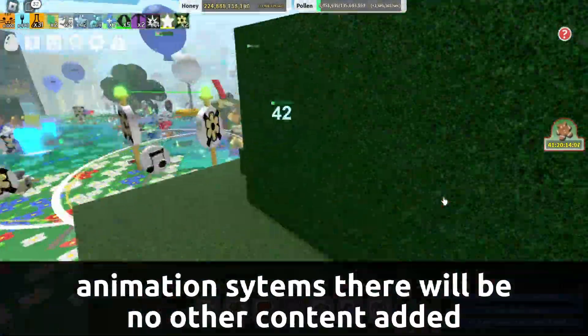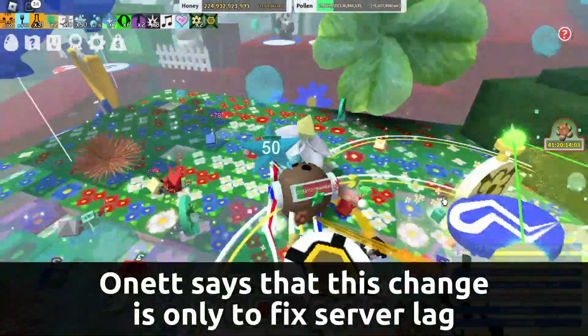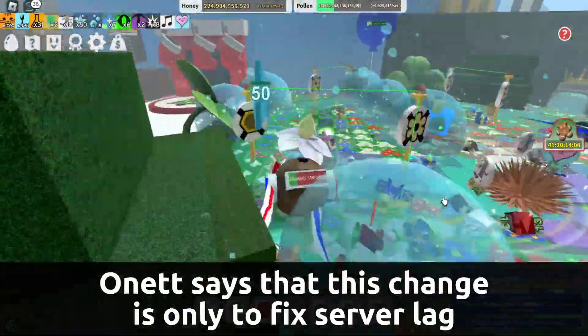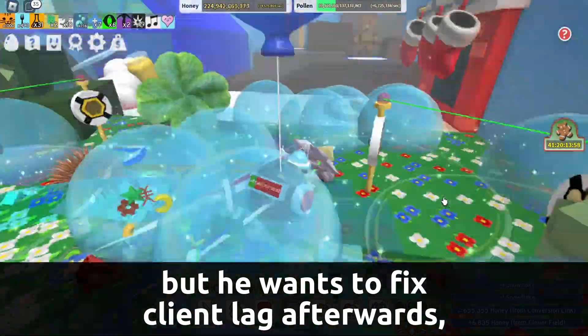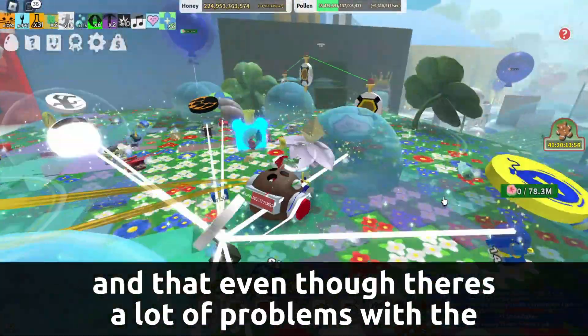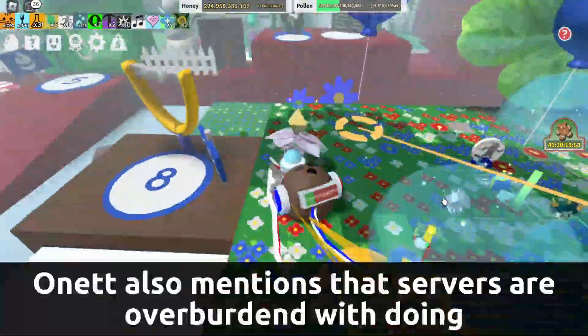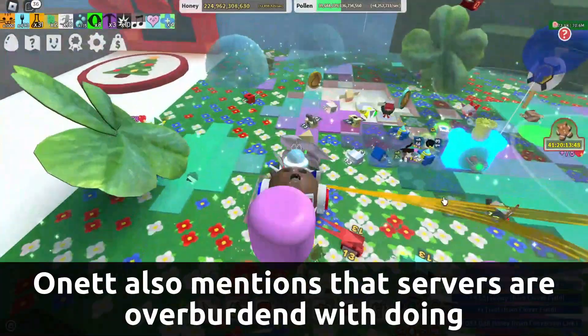Other than this change in the movement and animation systems, there will be no other content added in the test realm. Onett says that this change is only to fix server lag, but he wants to fix client lag afterwards, and that even though there are a lot of problems with the client log right now, it should be easy to fix.